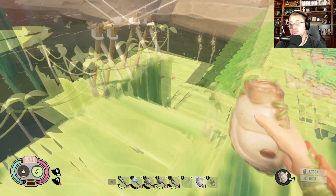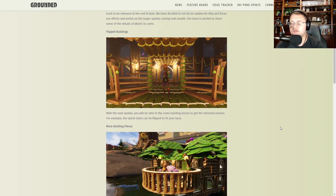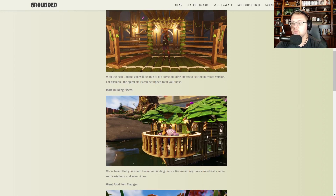I pulled up the actual developer screen to show you guys the developer letter they sent out. It says right here: flipped buildings and more building pieces. Look at how cool this looks — we're getting cool columns, curved walls, and more roofing variants to give us something like an awning. Lots of really cool things coming!